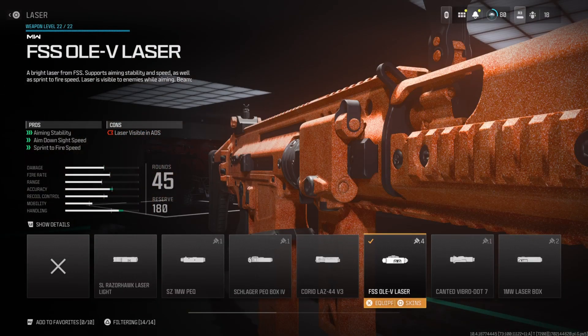Finally for the laser, I have the FSS OLED laser. I ran this attachment a lot in MW2 because it gives us aiming stability, aim-down-sight speed, and sprint-to-fire speed. Aim-down-sight speed and sprint-to-fire speed are basically necessary — huge handling bonuses for absolutely no cost at all. So you might as well slap it on your LMG and be a lot more mobile.